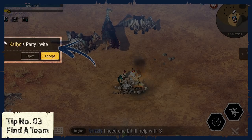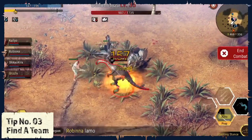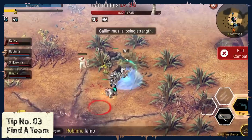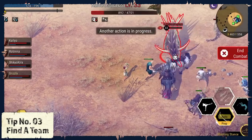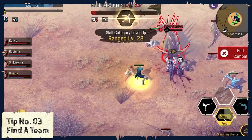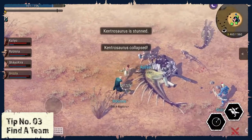Tip number 3: Find a team. Sometimes you will find yourself stuck because you want to bring down some big dinosaurs that are too powerful for you. Make sure to ask people for help. The community in Durango is really friendly, and together you can achieve way more than you could on your own.